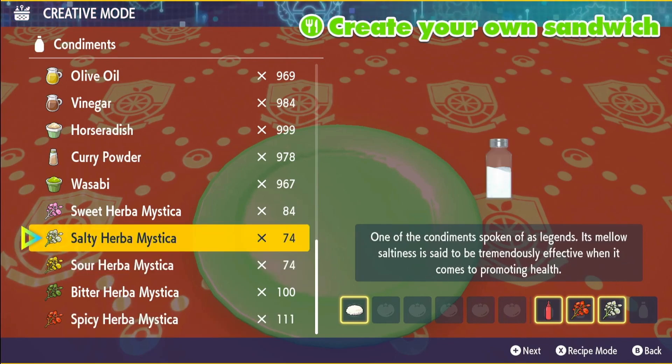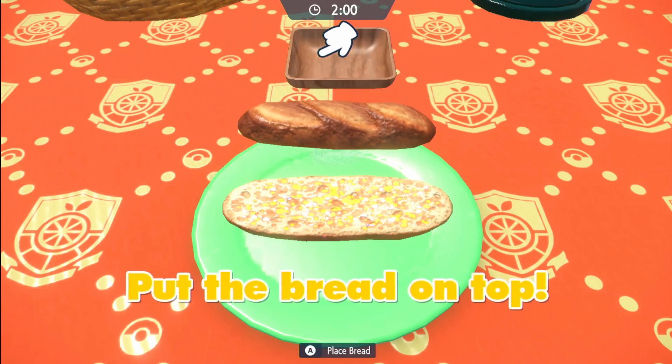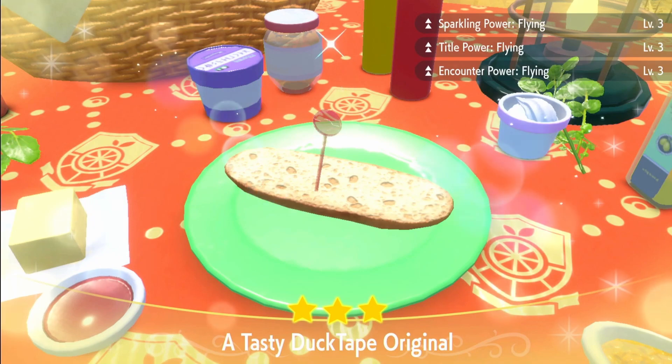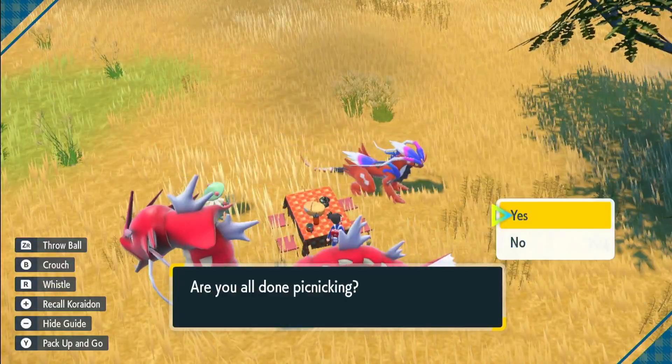I'm going to use a spicy and a salty. Remember to just throw your rice off the plate — we don't need it, we don't need the bread — and then we're done. That will get us our Sparkling Power Flying Level 3 and Encounter Power Flying Level 3, and we're good to go.